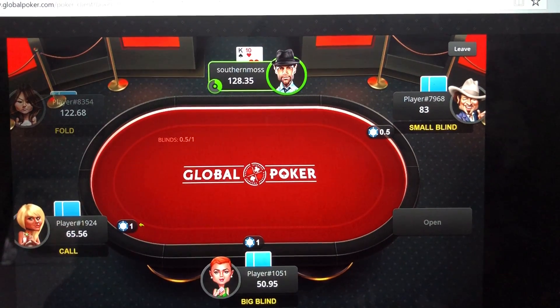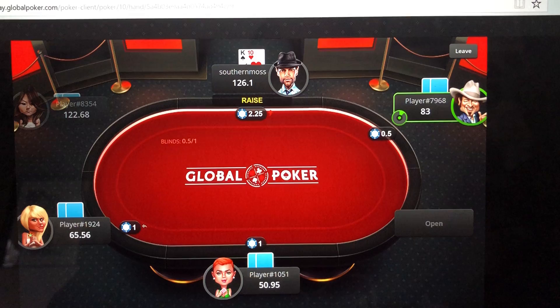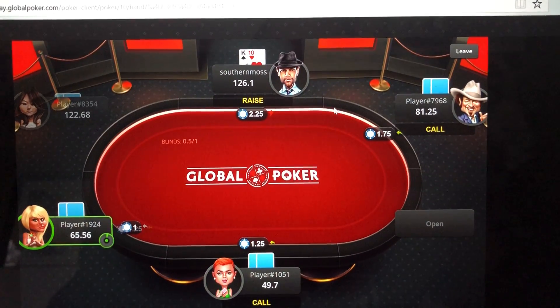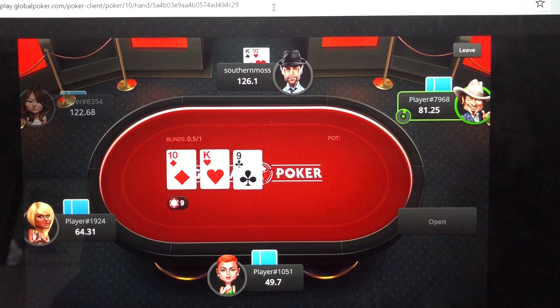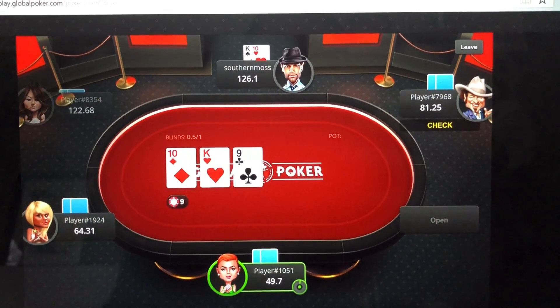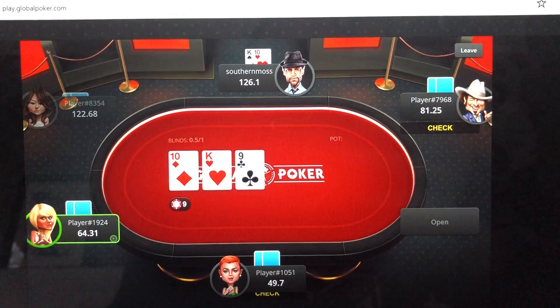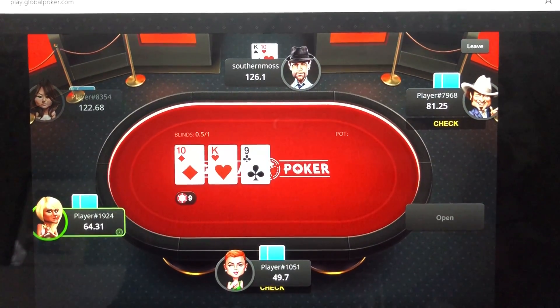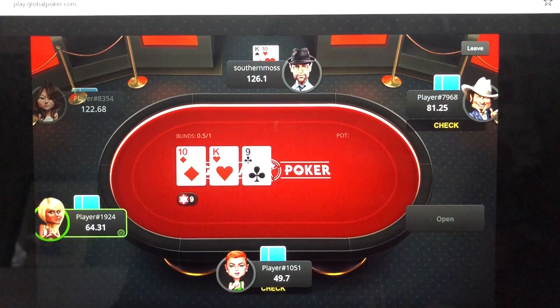We have player 19-24 limping in. We make a raise on the button of $2.25 with King-10 offsuit. The flop comes King-10-9 rainbow — a monster flop for our hand. We'll gladly take all the action. The only hands we're really afraid of here is Queen-Jack.